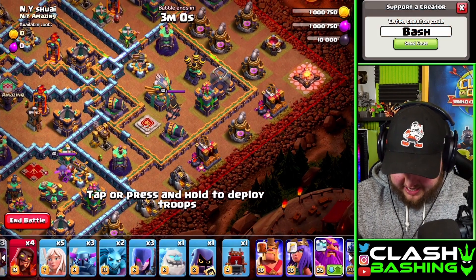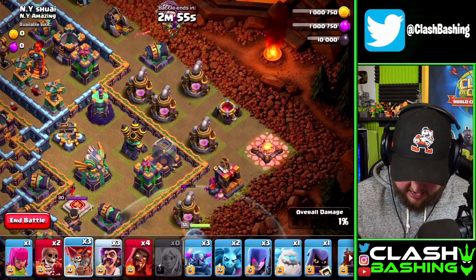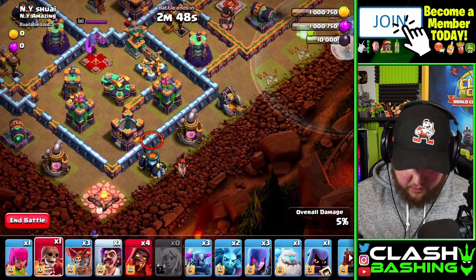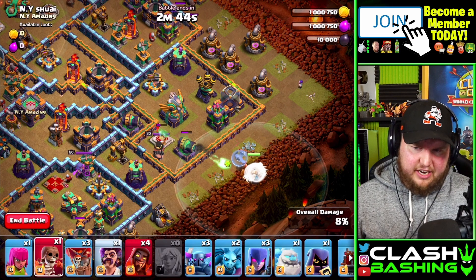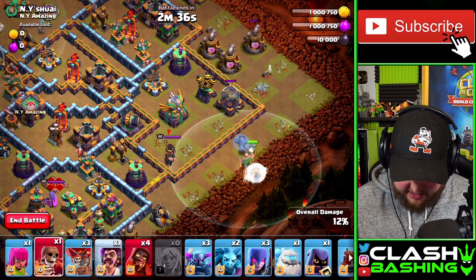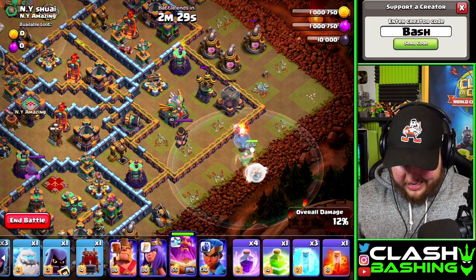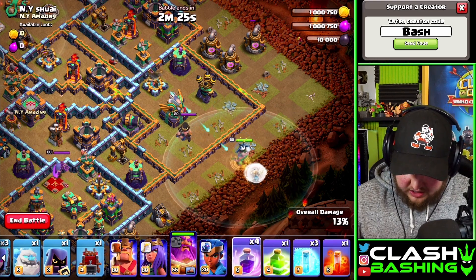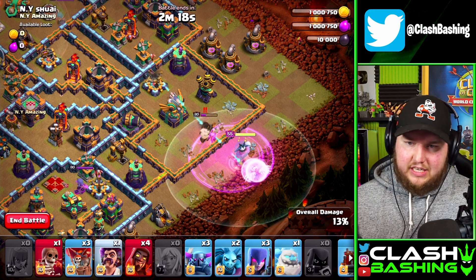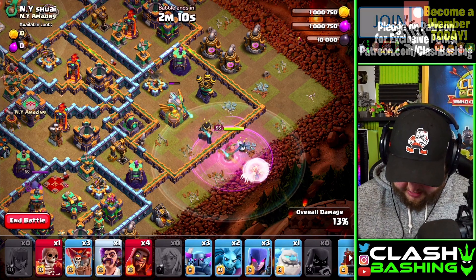We're going to start with the Warden near the bottom side of the Elixir Collector, throw in the Healers, two Balloons, and a Party Wizard. Then add another Party Wizard and a Wall Breaker. Let that Party Wizard clear out buildings. I'll throw in an Archer to clean up a bit. Once the Warden locks onto the King, drop in a Rage and throw in the one Headhunter. The Headhunter might not get the King, but it'll speed up the kill so our Warden isn't stuck there forever.